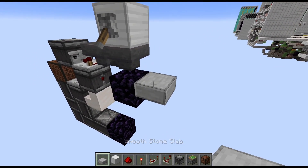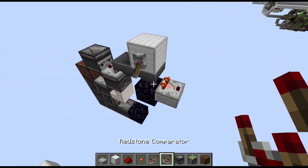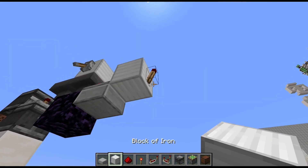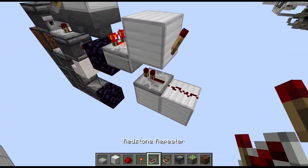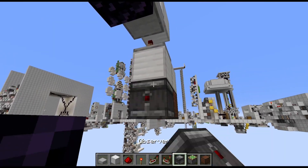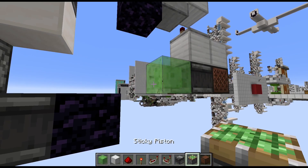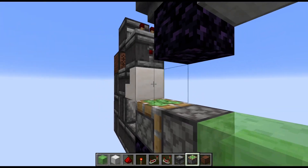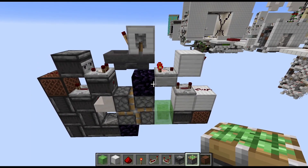Next, place a slab next to this obsidian block so we can place a comparator which takes an output from this hopper. That one runs into a full block with a torch on the side of it. Then we go two blocks down and place two blocks with wire below the torch and the repeater on four ticks. Below the block with the wire we need a note block, then left of that an observer which runs into a slime block with a sticky piston to the face, and now all that's left is placing the other three sticky pistons in this spiral pattern — and with that we are pretty much done.